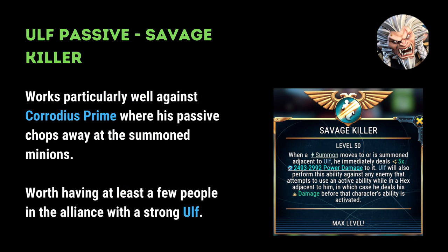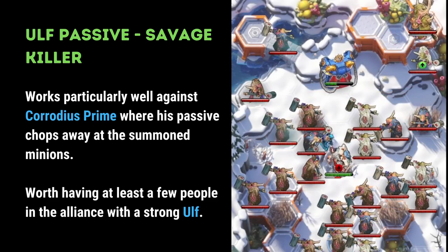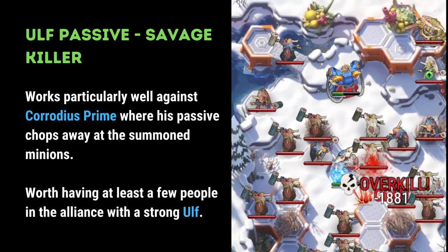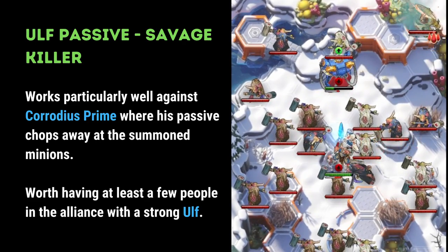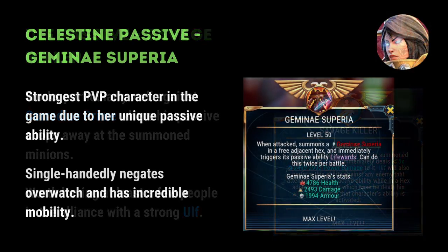Next up is Ulf's passive, Savage Killer. Ulf is possibly the best character in the game against Corudius Prime, one of the lieutenants for the Mortarion Guild Raid boss. His passive chops away at the summoned enemies before they're able to attack, and having a high-level Ulf will allow you to make huge dents in this boss and his prime.